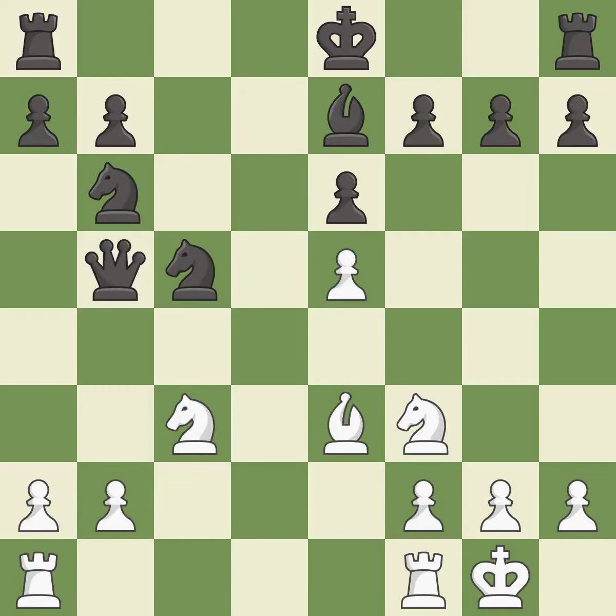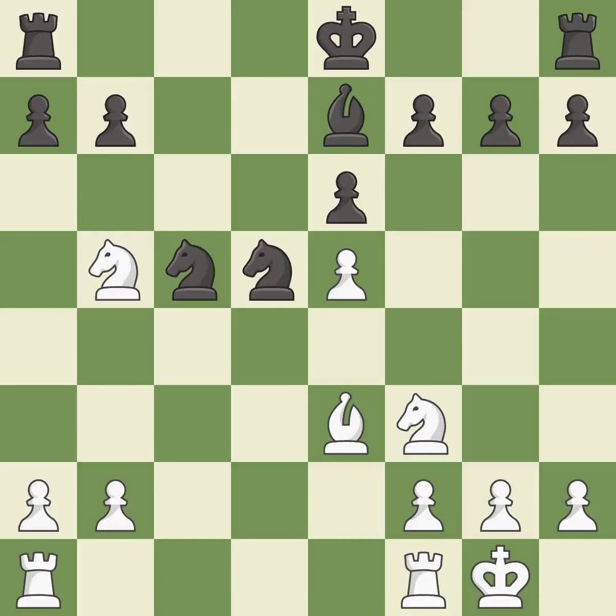This is an equal trade — it is best. Takes back. This threatens to fork pieces — it is best. This mobilizes the knight, allowing it to control more of the board, and threatens to kick a knight. This prevents the opponent from being able to fork pieces — it is good. After all captures, this is an equal trade — it is excellent.